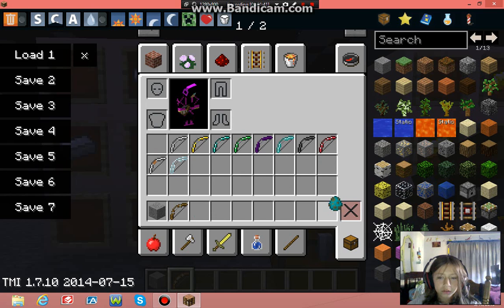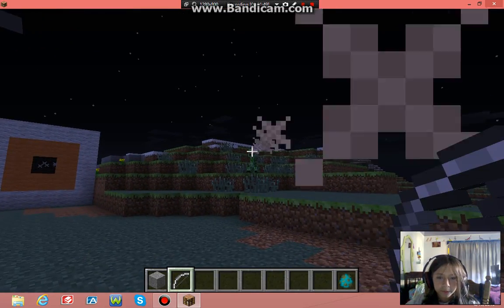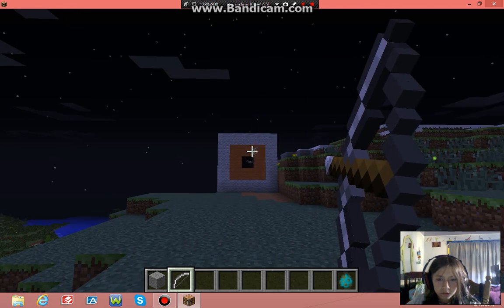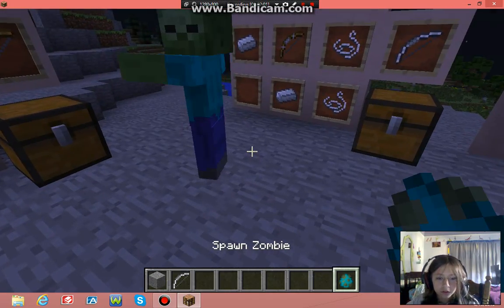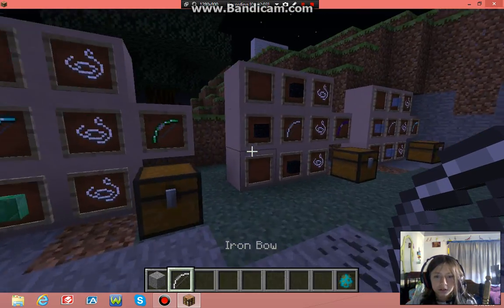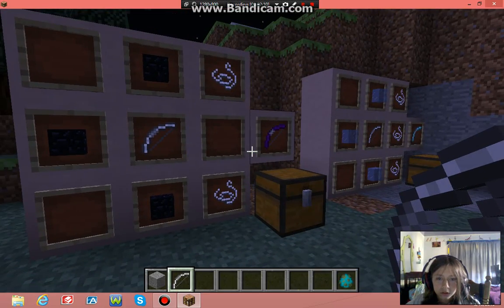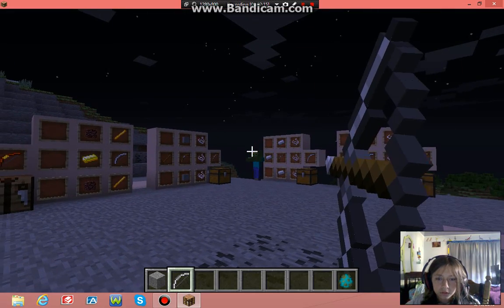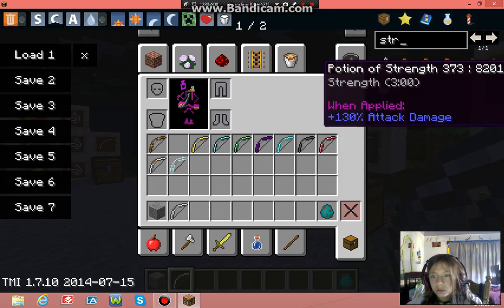Next is the iron bow. Let's go test it over here — there's a creeper. It shoots like this, pretty cool, good accuracy. Now let's see how many hits it takes to kill a zombie — one, two. So that's better than the reinforced bow.